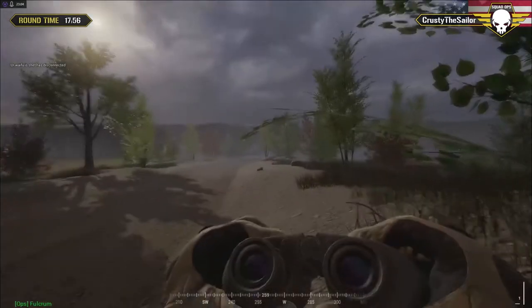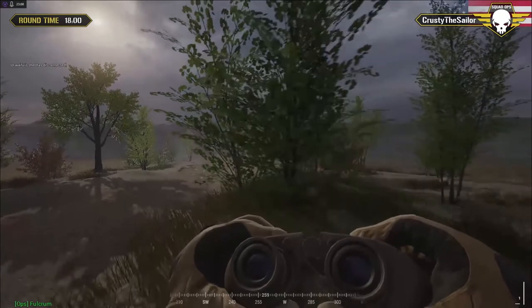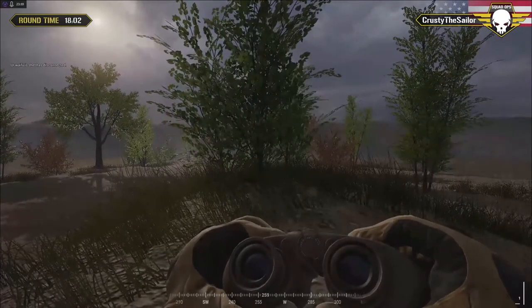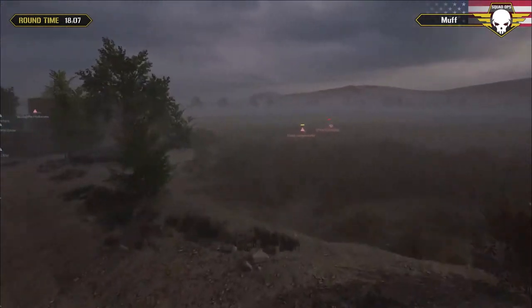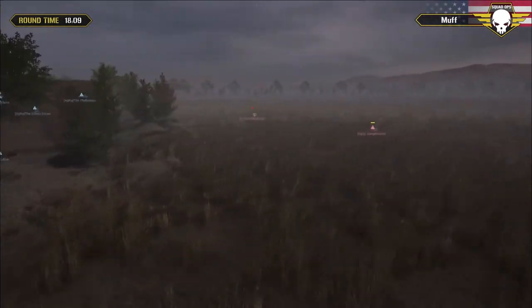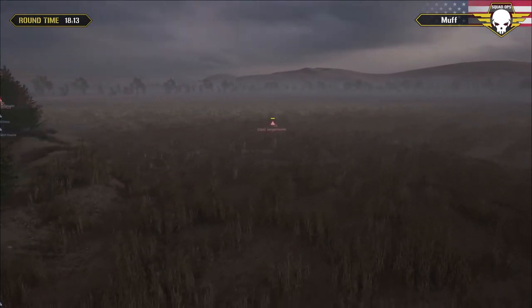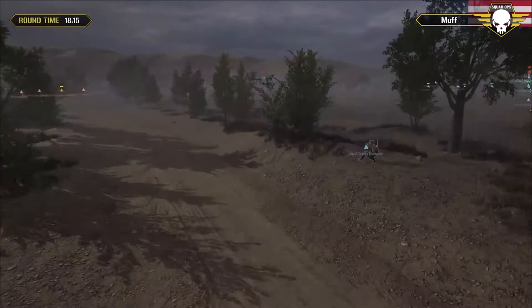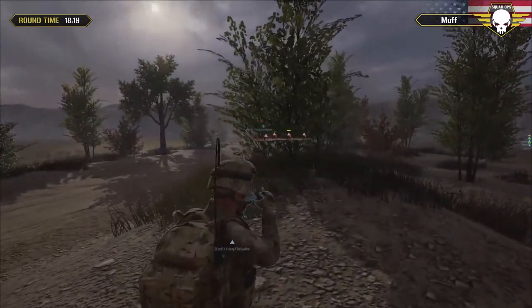We'll go back down to Crusty - he's got the best view, at least until Jenga Master walks up and shoots him in the ass. He's still crawling across the field - he's only got about six more minutes of crawling at that pace. He doesn't know where he wants to go. Crusty fell back behind the bushes, using them for a little bit of cover, trying to look through.